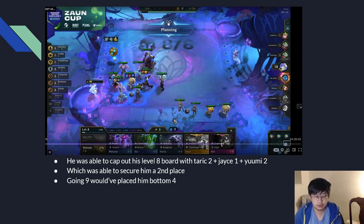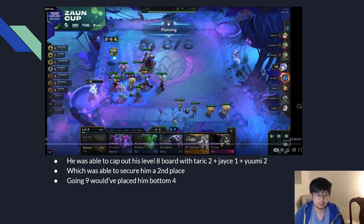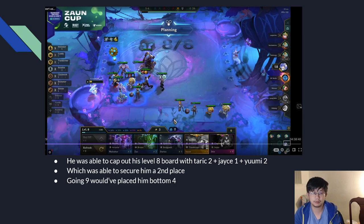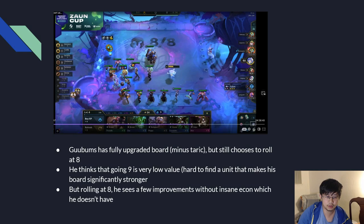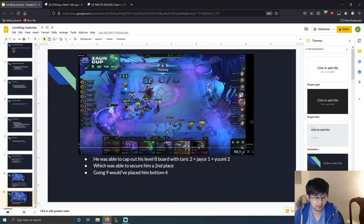This goes to show that your board at level 8 can be upgraded — the difference between a shaky board and a stable board isn't huge upgrades, it's very small incremental upgrades to your entire team. He had 24 gold, which is absolutely enough to find a Jace 1. Most of the time at level 8, your board can be upgraded — you just have to see it. In this case, he identified several important upgrade targets and was able to top 2 in the tournament. That's pretty much all I have for my advanced leveling guide — I probably missed some things, but I think I covered a lot of things people might not be super familiar with.